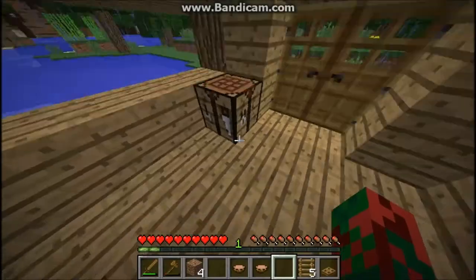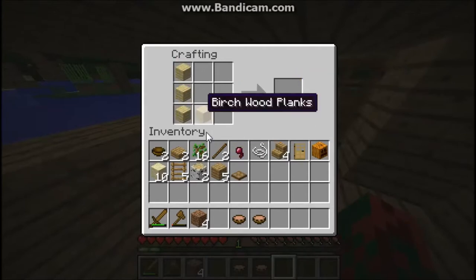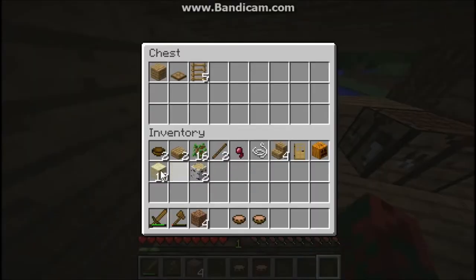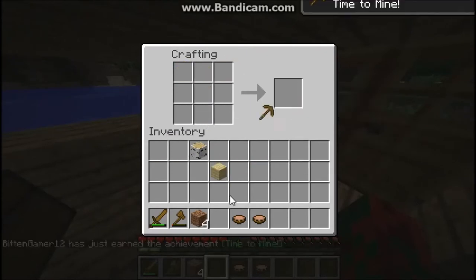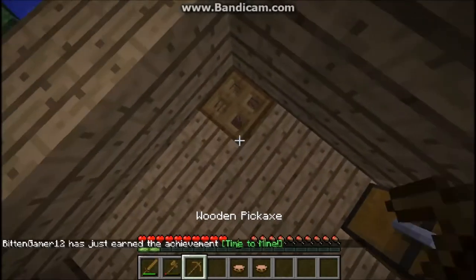Let's see if we can do this — we can! That's interesting, I didn't think we were gonna be able to but we were. We're gonna get all our junk and put that in there, keep the saplings, and keep the dirt. Isn't it about time for us to get a pickaxe? I was thinking the same thing. I just got that achievement — now let's go mine some stone.